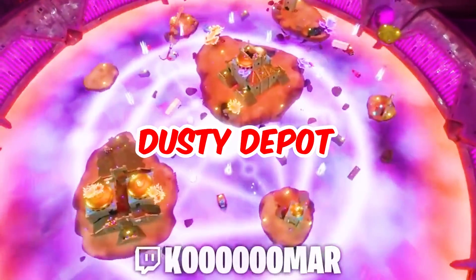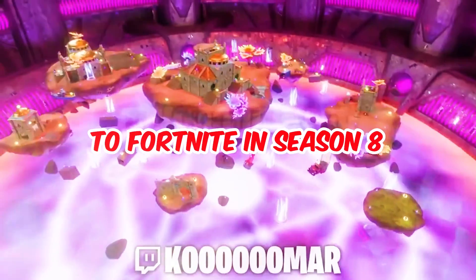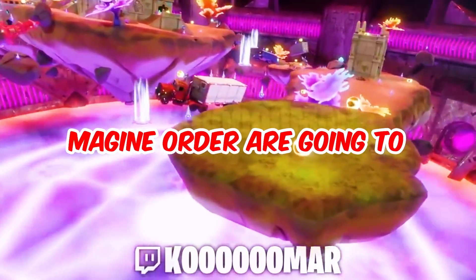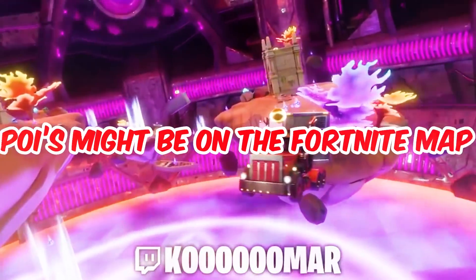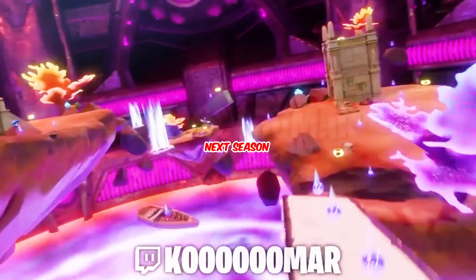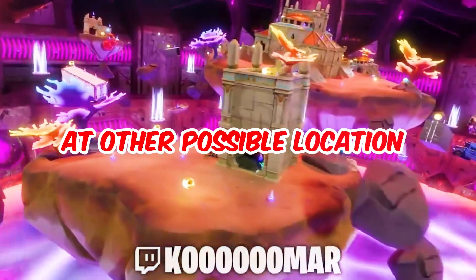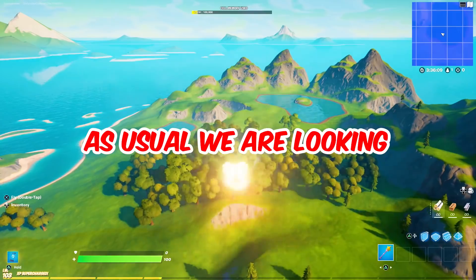Tilted Towers, Dusty Depot, Sunny Steps — a few of the OG POIs possibly coming to Fortnite in Season 8. That is happening when the Imagine Order are going to use the bomb to explode the mothership, and all of these POIs might be on the Fortnite map next season. We are also going to have a look at other possible locations we might get and more Season 8 information you need to know.